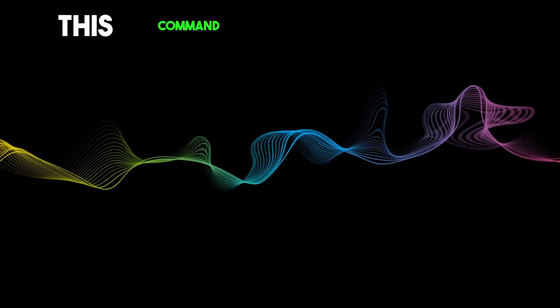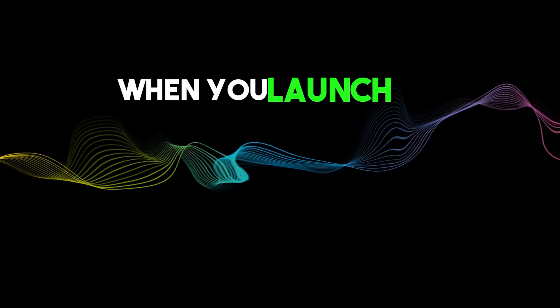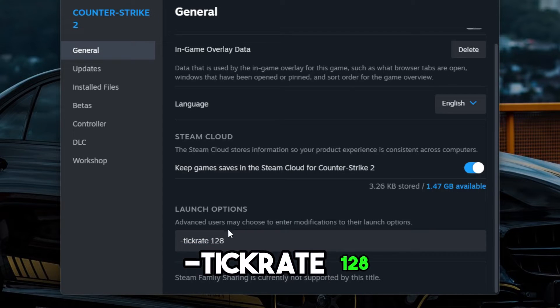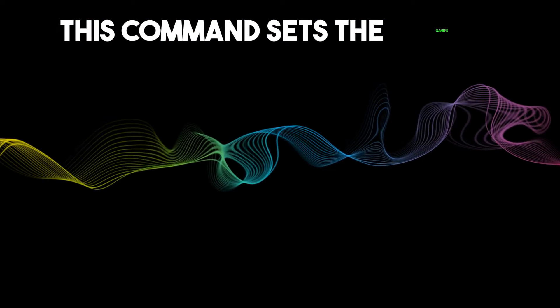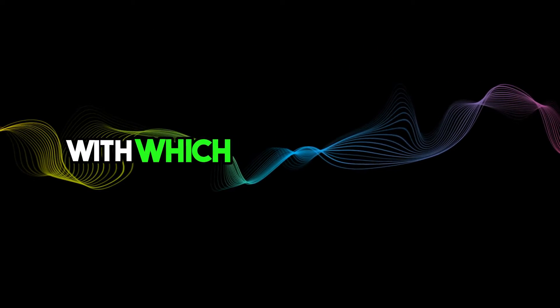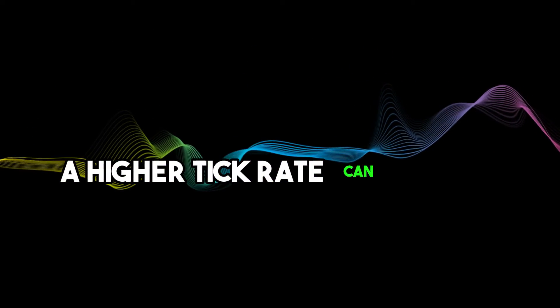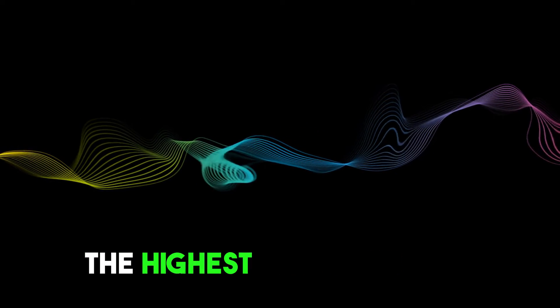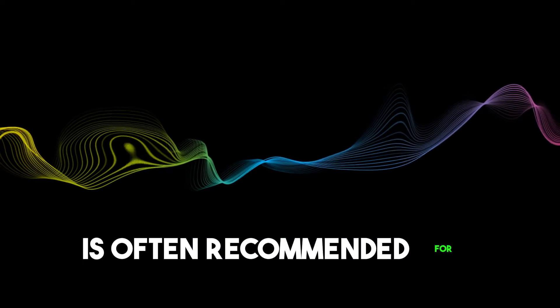The novid command skips the game's intro video when you launch CS2, which can reduce the time it takes to start the game. The tickrate 128 command sets the game's tick rate to 128. The tick rate is the frequency with which the game updates — a higher tick rate can result in more responsive gameplay, which is why 128, the highest possible value, is often recommended for competitive play.